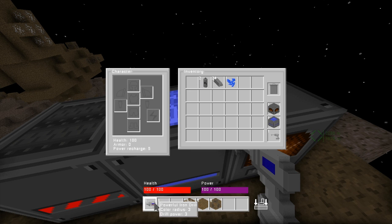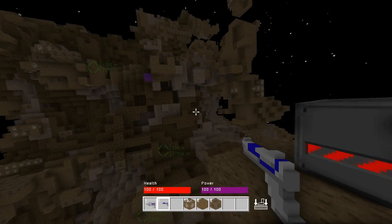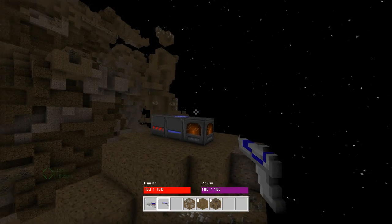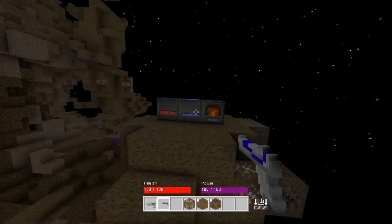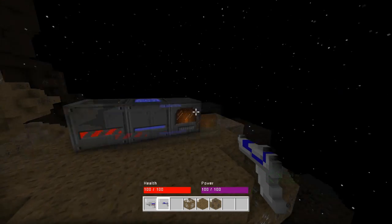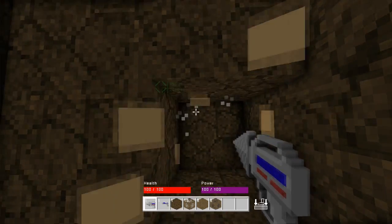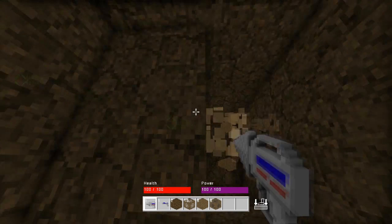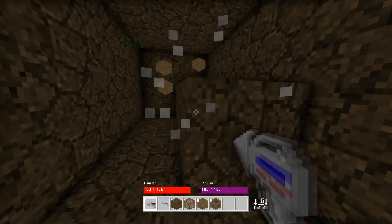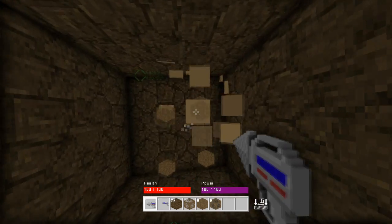For the next drill after the powerful drill, I remember you need 3 powerful drills and about 15 of another ingot — I think it was titanium. Next thing I'm going to make is a better weapon, because this pistol is crap — you make an SMG. I need iron ingots, a pistol, and 3 cobalt diamonds. You need a lot of cobalt and a lot of iron throughout this game. One thing this game is kind of lacking is sound — it's not got any sound as of yet. But it's only in alpha, and it's a pretty good game for alpha to be honest.